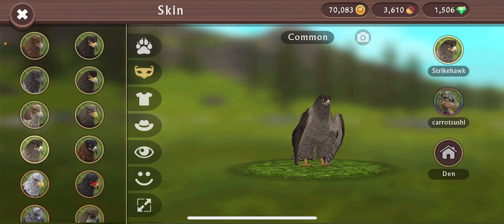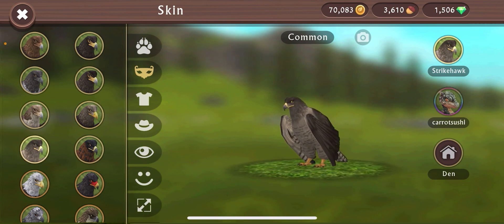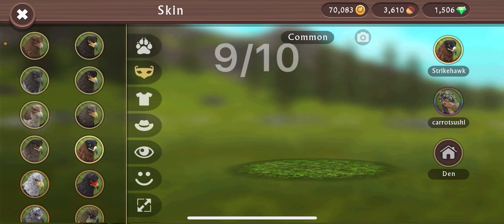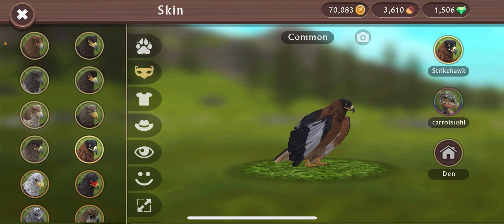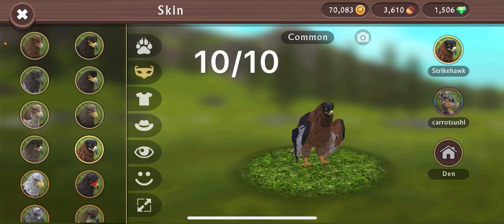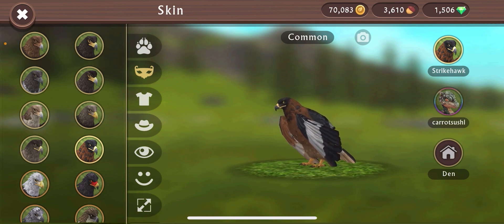This one makes it look like a hawk, and its name is Strike Hawk — so yeah, 9 out of 10. I do like it, very solid. And then this last one — yeah I think this one's like a 10 out of 10. I like the little blotches — it actually goes with it this time. And yeah, that sums it up for the eagle. I really like the eagle — one of my favorite animals. I love the ability to fly in Wildcraft, it's just such a different feeling than all the land animals.